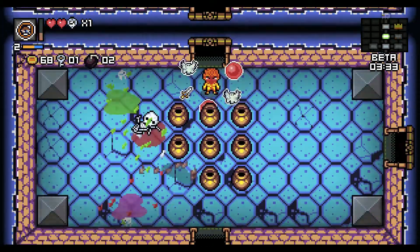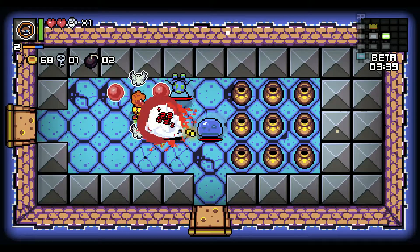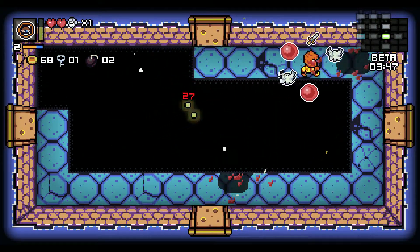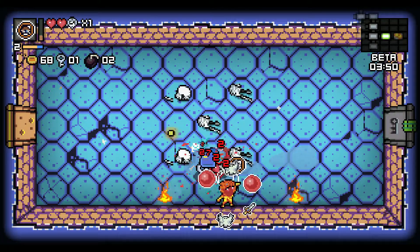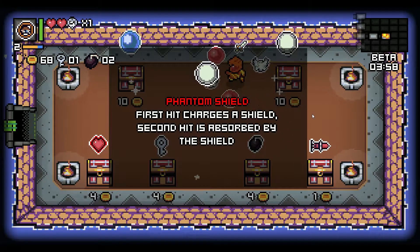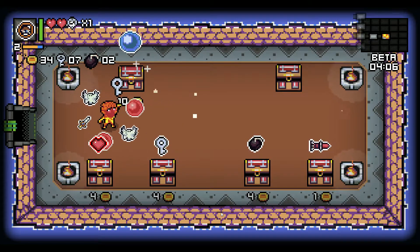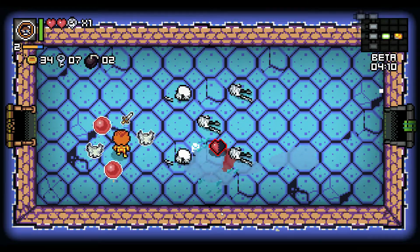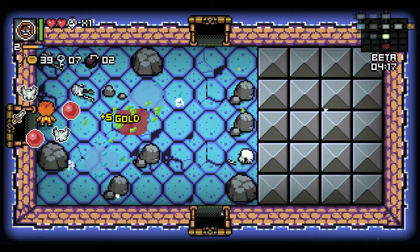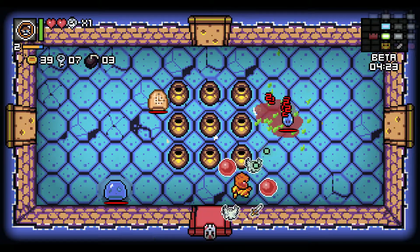Now what we're looking for — let's not take that actually — let's see if we can find a regular shop first because we have all this money. So we're looking for Alpha so that we can loop the first floor. If we don't find Alpha then this run is kind of pointless, because that's how we continue to loop for the master mimic.